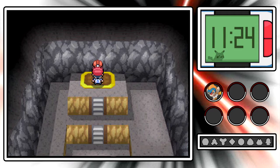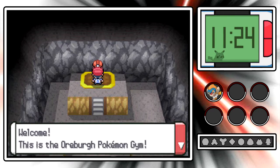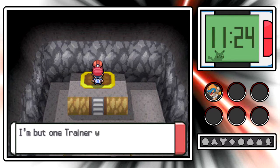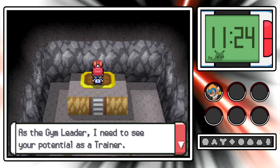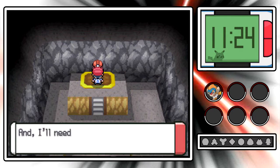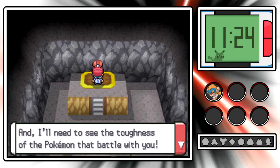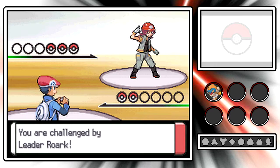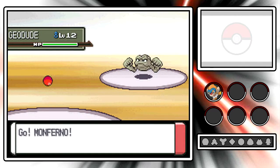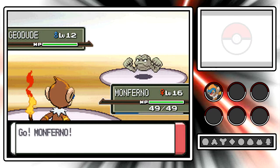Rourke says: Welcome, this is the Oreburgh Pokemon Gym. I'm Rourke, the Gym Leader. I'm but one trainer who decided to walk proudly with Rock-type Pokemon. As the Gym Leader, I need to see your potential as a trainer and the toughness of the Pokemon that battle with you. Here we go - our first Gym Battle in the Sinnoh region! Rourke starts with Geodude, level 12, Rock/Ground-type, Rock Head ability, with moves Rock Throw and Stealth Rock according to Bulbapedia.